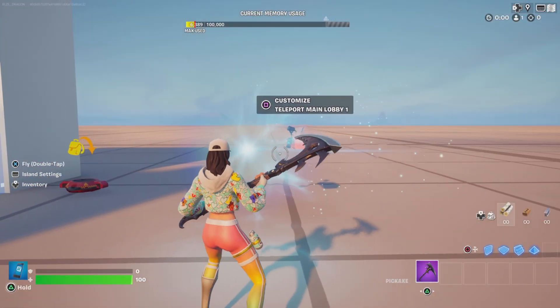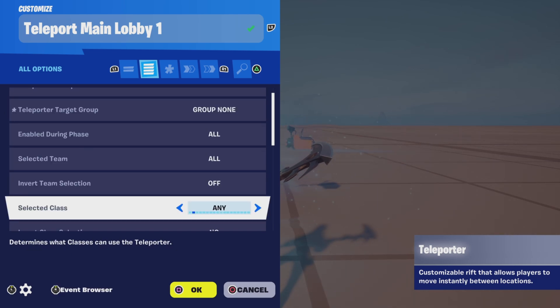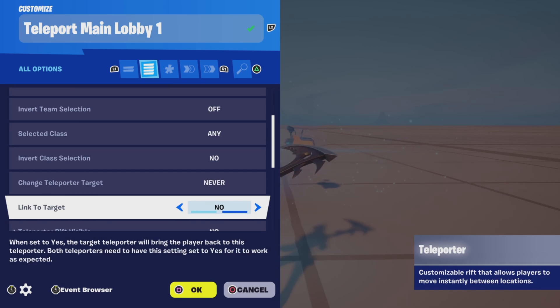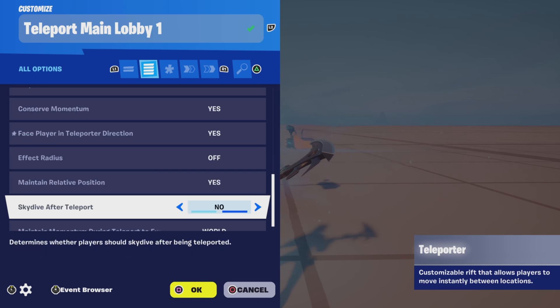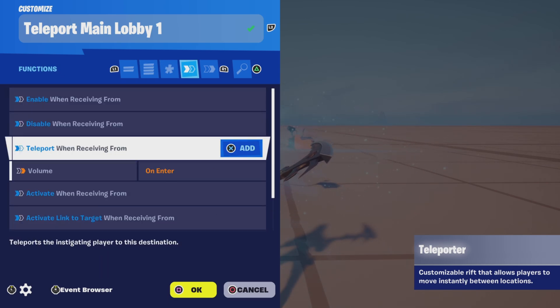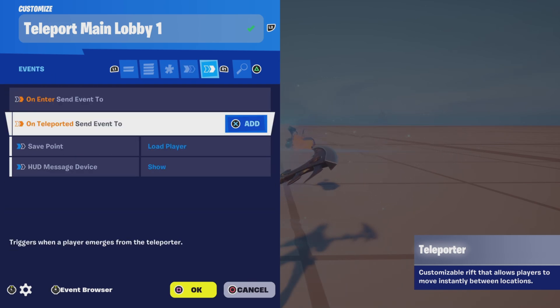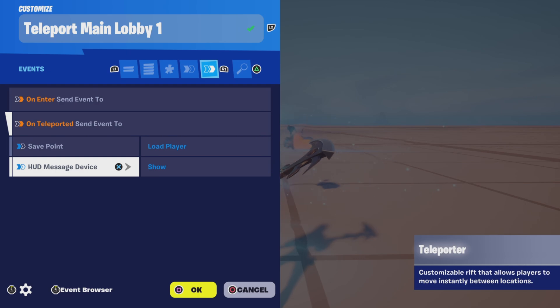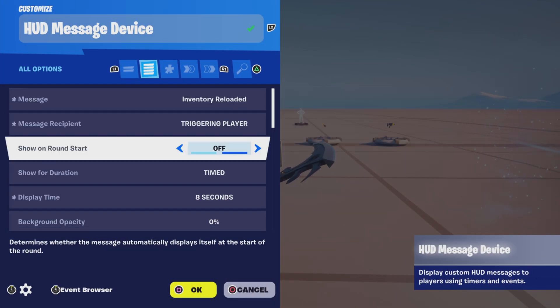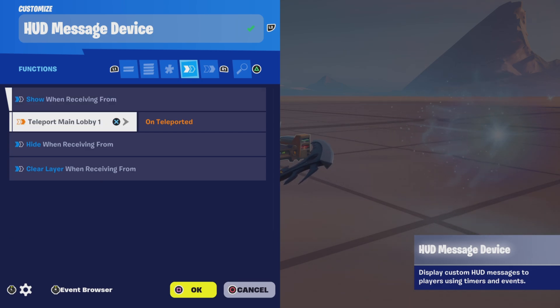Next is the teleporter. These choices are optional depending on what you want. For functions, we're going to teleport when receiving from the volume device when they enter — that's when they're done with that particular zone. On teleported, we're going to send an event to load the player and show the HUD message device. For the HUD message device, you can set whatever you like, and it will show when receiving from the teleporter when they come back.